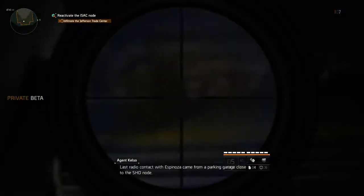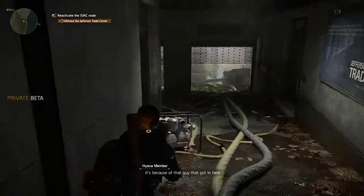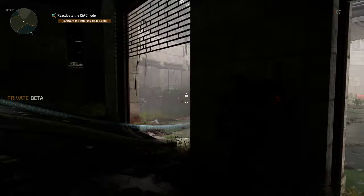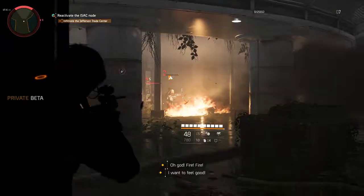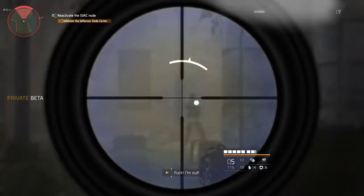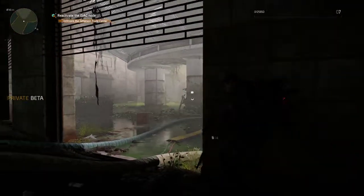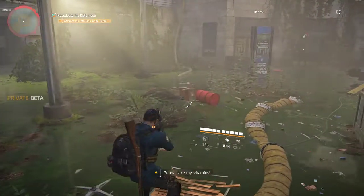Last radio contact with Espinosa came from a parking garage close to the shade node. Isaac has the location. It should be really close quarters in here. Body shots can one-hit them — this is a very good weapon for me.